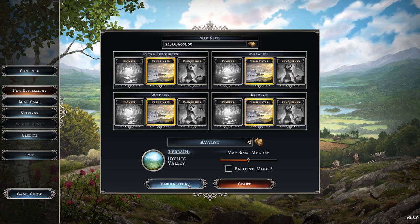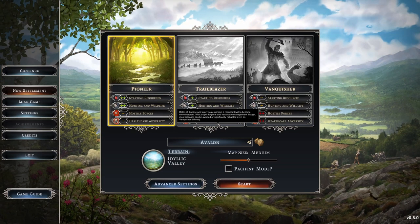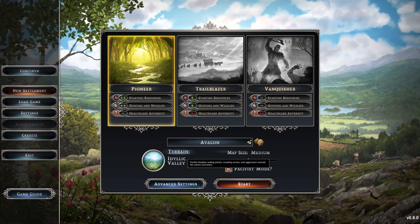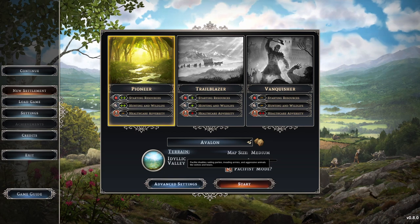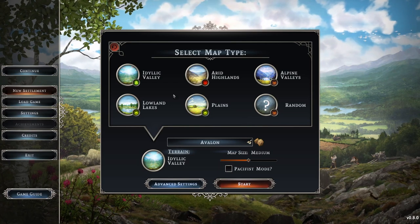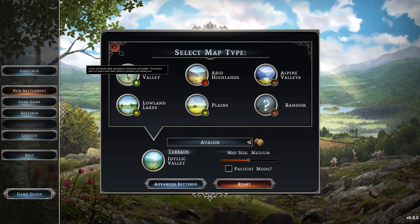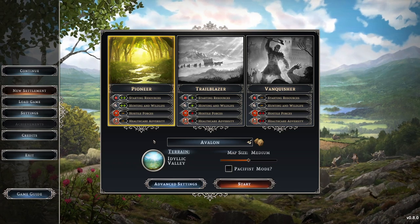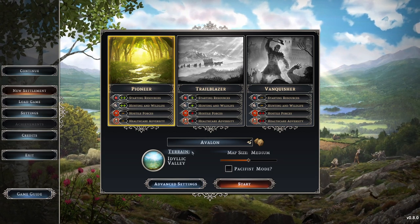Tip number one: don't hesitate to tweak the settings. For your first playthrough, go for Pioneer — the easy difficulty — and also click on pacifist mode so you can understand all the game mechanics and industries without raiders. For your first let's play I would suggest the Idyllic Valley map, which is a flat valley with a lot of resources. Even after that, don't hesitate to tweak your settings to align with your favorite gameplay.